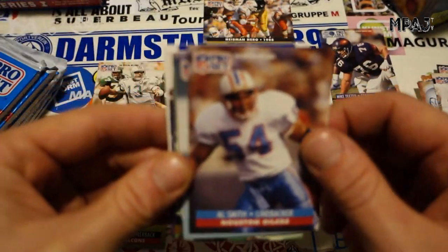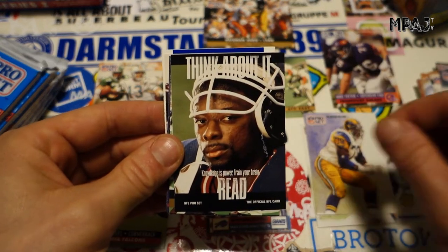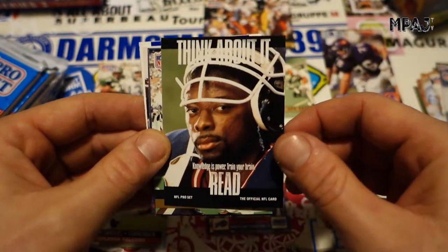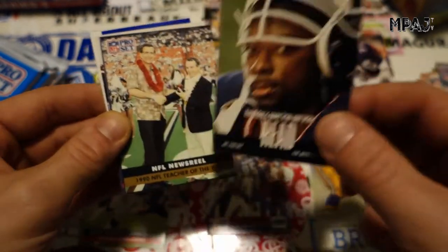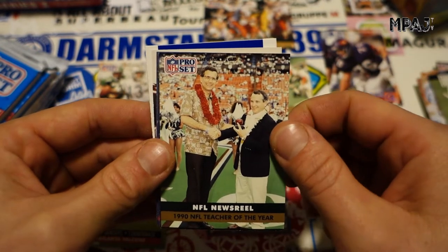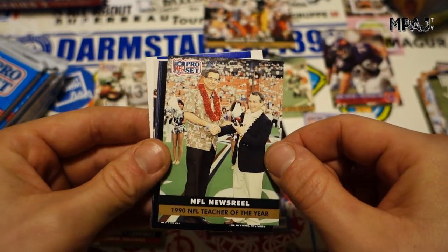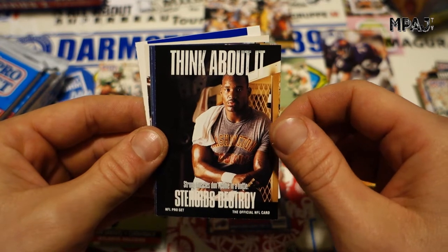There are the coaches and the referees — Al Smith, Tommy Agee. There's a weird expression on the card — it says 'Read,' like look at you, learn to read. Then an NFL Newsreel — NFL Teacher of the Year. He's the one who gives the players good grades so they can play football even though they're failing. We got another Think About It card — Steroids Destroy.